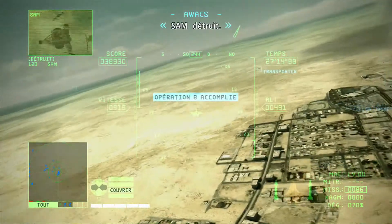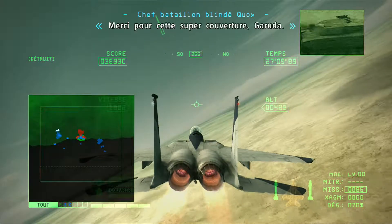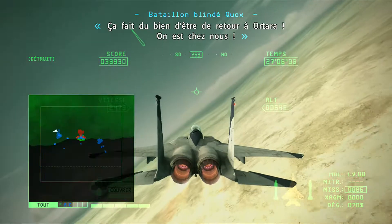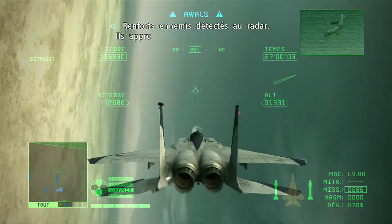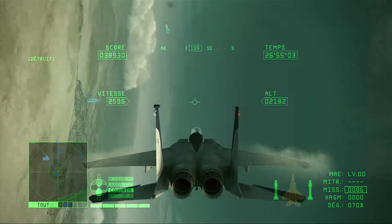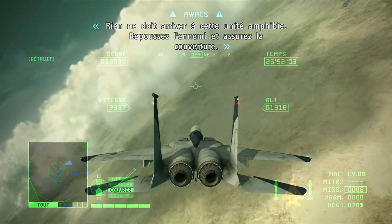SAM destroyed. Taking control of the airport. Enemy reinforcements detected on radar — they're approaching our landing unit at high speed. We can't let anything happen to our landing unit. Drive back the enemy and provide cover.